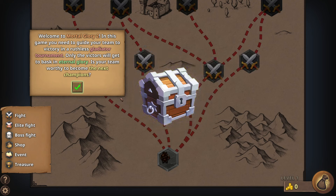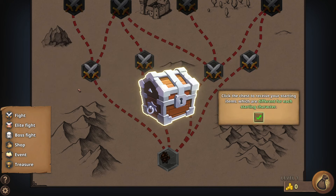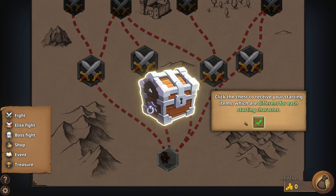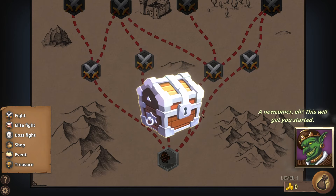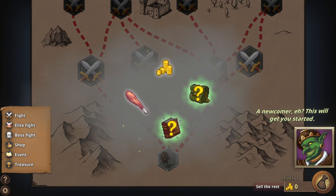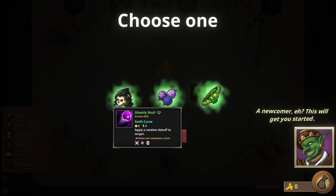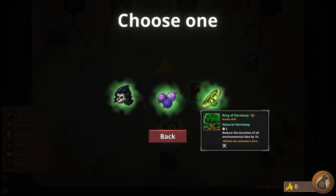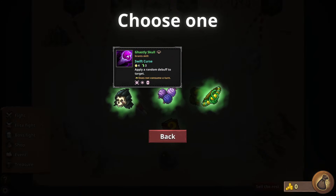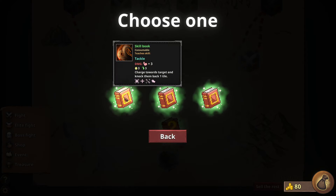Welcome to Mortal Glory 2. In this game you need to guide your team to victory in a ruthless gladiator tournament — only the victors will get the basket of eternal glory. Click the chest to receive your starting items, which are different for each starting character. I get to choose one of each — apply random debuff to a target, reduce the duration of all environmental tiles by 10, smoke bomb. Let's do a swift curse club and the money.